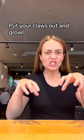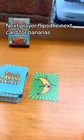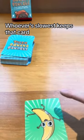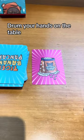For tigers, put your claws out and growl. Whoever's the slowest has to keep that card. Next player flips the next card. For bananas, hands up, and same thing, whoever's slowest keeps that card. Let's say you get a pancake — players just clap their hands. For kitty litter, drum your hands on the table.